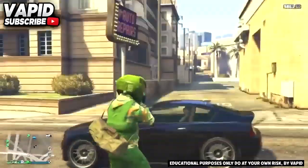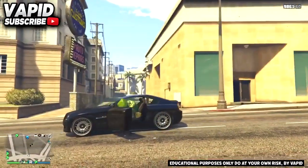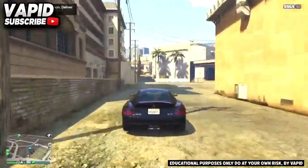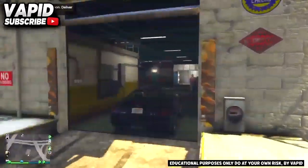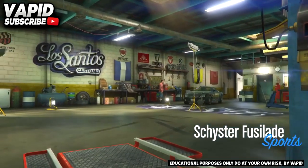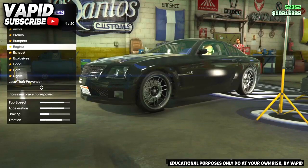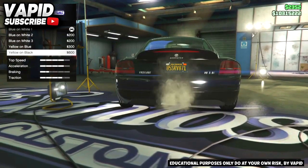What you're going to need to do is be in an online session and find a street vehicle. Once you've got that street vehicle, head to Los Santos Customs, like I am doing in the video. When you're in it, you just want to go ahead and change the plate. You can change it to any of the plates — I'm going to change it to blue and white two.